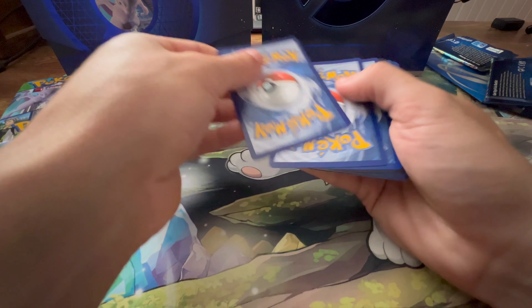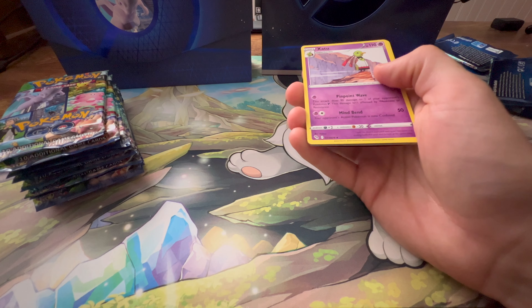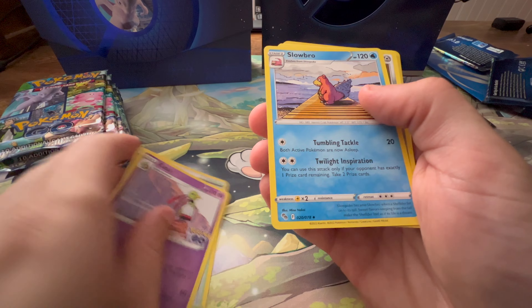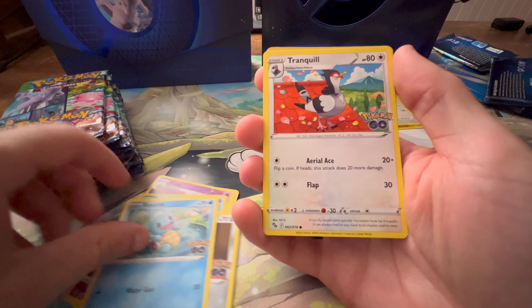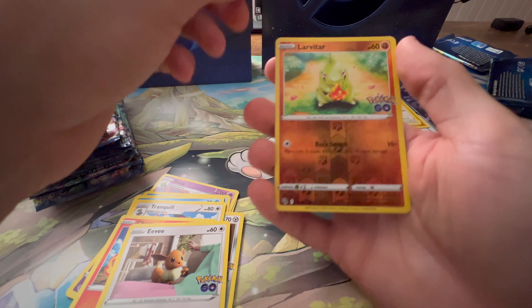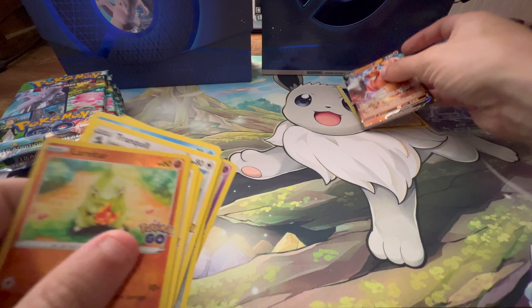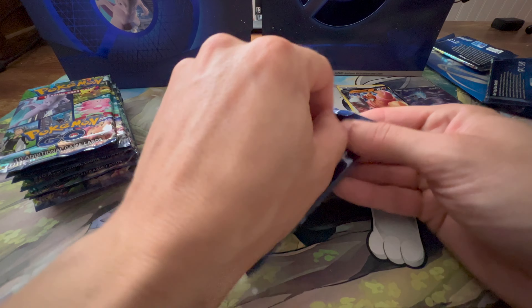Onto our second pack. We get the V-Star marker, which I don't care about. I love that Slowbro. I can't remember if the Ditto is only in the reverse slot — we do have a hit. I don't see it though, it's not there. And we've got the Conkeldurr V. I will sleeve that eventually, just not right now for the sake of the video.